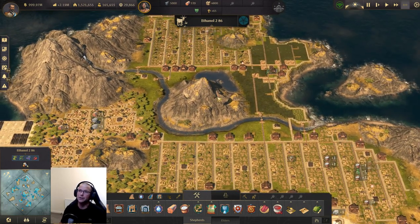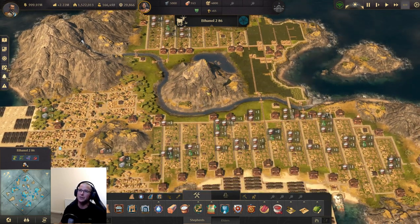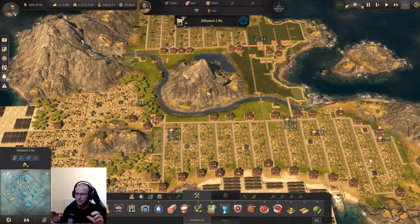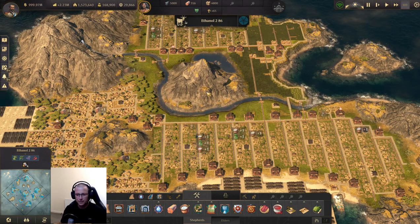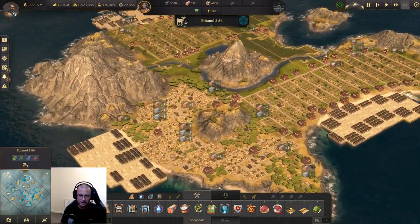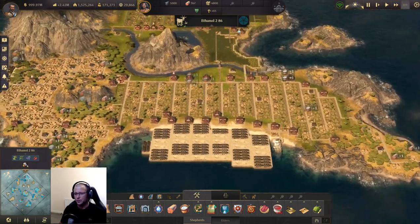When working towards max population, it's a good idea to use Mbessa mainly because you can get more population per tile there than in the new world. The new world was going to be full anyway — if I hadn't used that island to make ethanol, it was going to be filled with bananas and grapes for the cognac. So the new world was a write-off anyway. If we can use all of Mbessa for population, so be it.